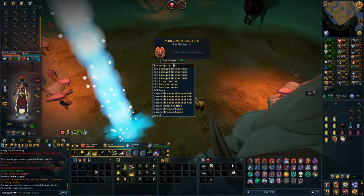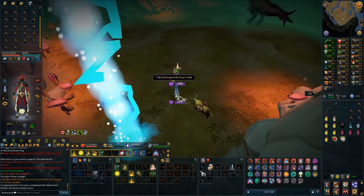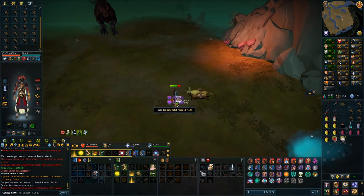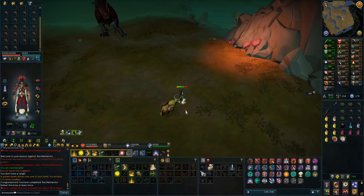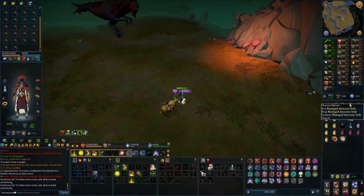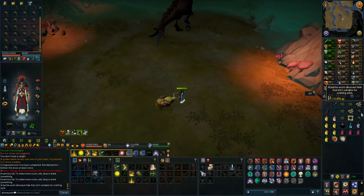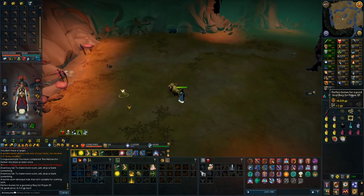Let's see what we get. We get damaged dinosaur hide - that's a 144k drop. Interesting. Let's see what all these items are going to be. How many toad flags did I get from this? I got 12, so not a massive amount. I'm guessing that the damaged dinosaur hides are worth quite a lot. Are they not tradable even? Are the dinosaur bones the most valuable things?